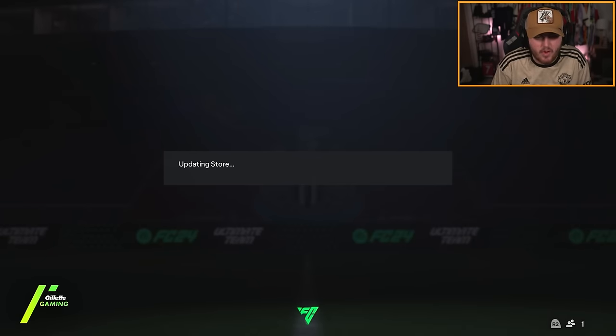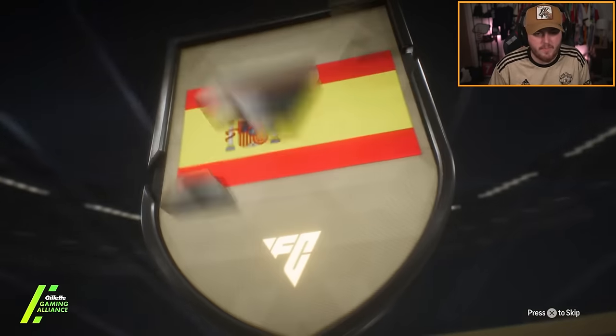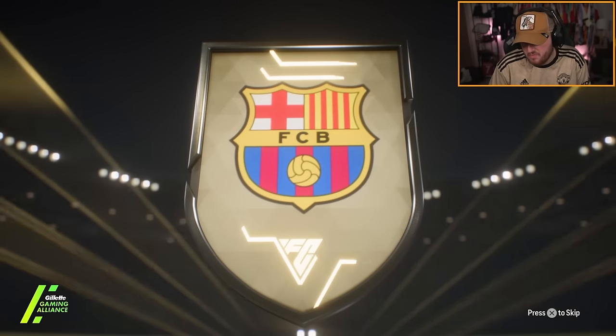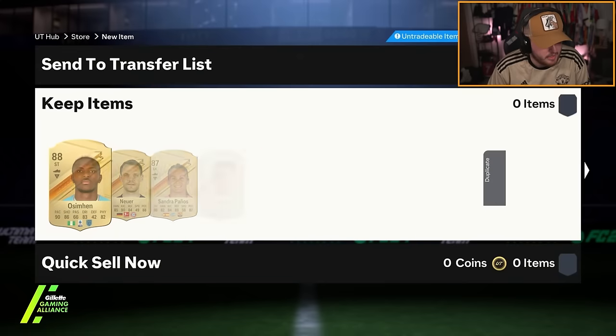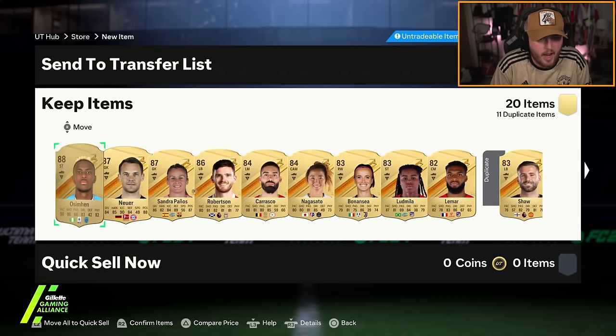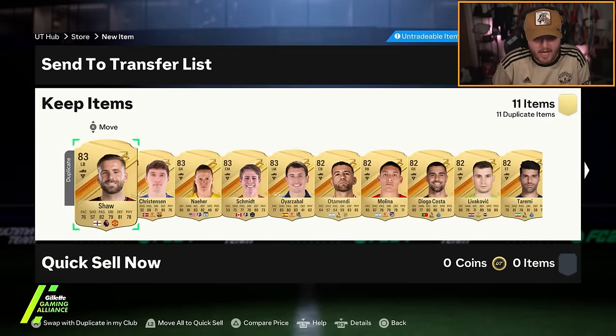The last 82 times 20 - no ultimate birthday cards in all three of these. Sandra Panos. Double walkout? We get a double - let's skip it. Maybe there's a cheeky Hullet chilling there. There is not. We've got ourselves quite a few walkouts though: Osman, Neuer, Sandra Panos and Robertson. That's actually okay for fodder.